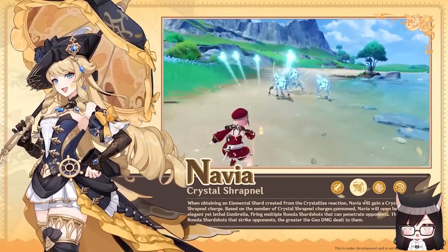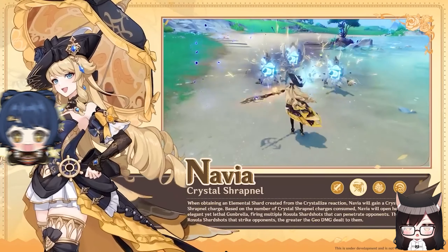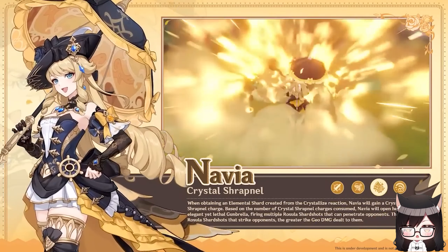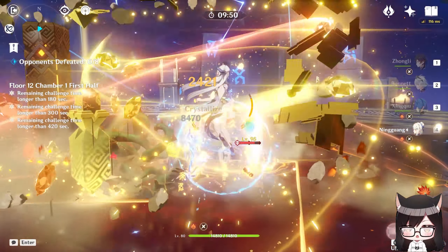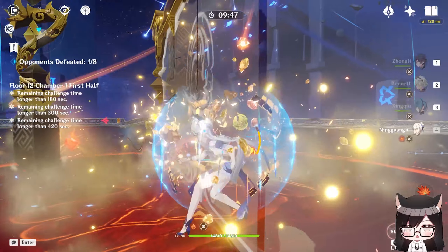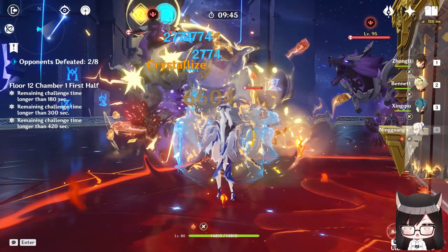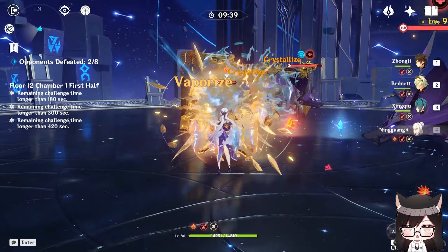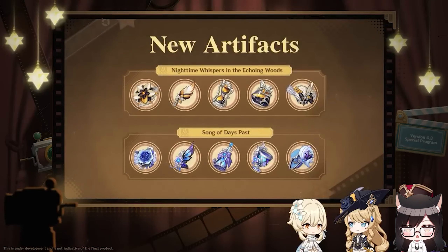Given that she is a quick swap character, off-field DPS units like Xiangling, Xingqiu, or Fischl will be good options. I've also seen people saying that Ningguang will be a good Geo partner since her playstyle is quite similar to Navia — she can help generate more crystallized shards with her attacks and does good damage on her own, especially at Constellation 6. We also got a brief look at two new artifact sets, and it's quite obvious that the Nighttime set is made for Navia, likely with something to do with Geo damage and the crystallized reaction.